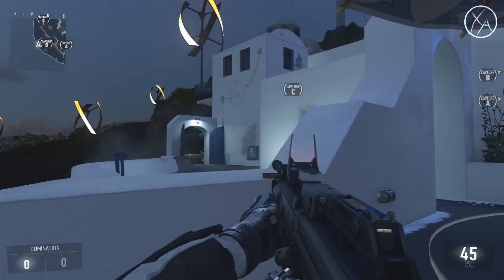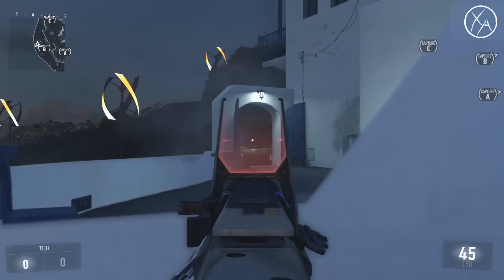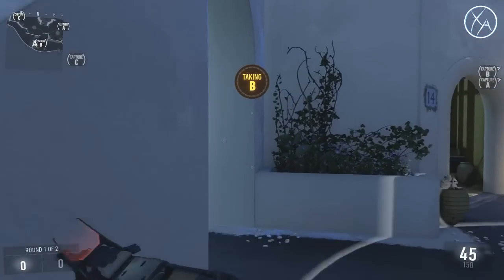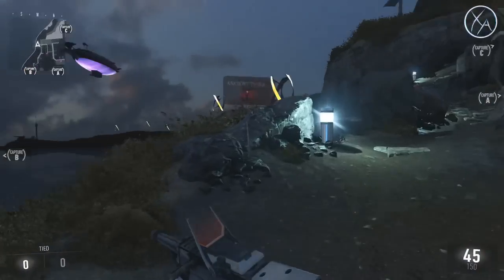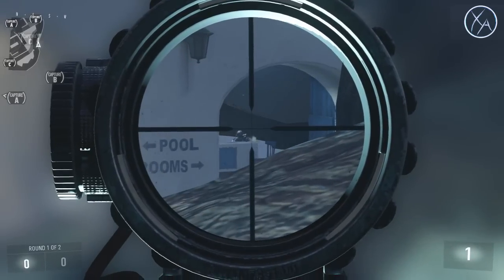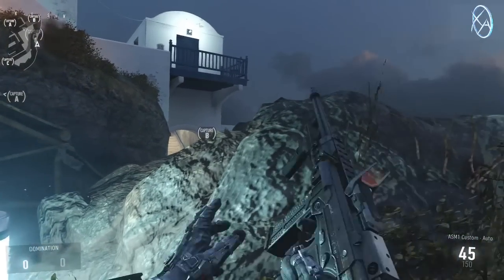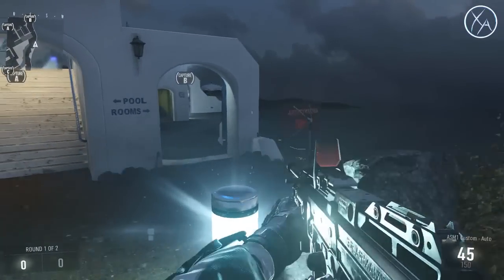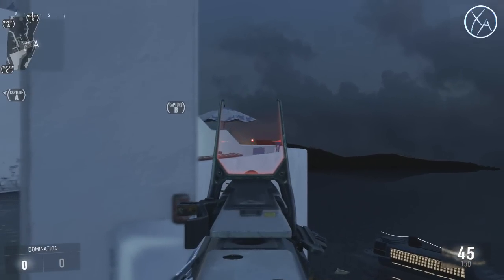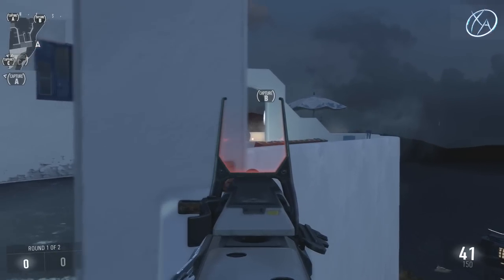If the enemy holds the B flag and you're coming from C trying to get to B, a lot of the time somebody will be sitting right here locking down this doorway effectively with great cover. As you come through that doorway you have no cover at all. The first counter is way back here — just crouch, use this for cover, and pick them off right through there. Typically he's not even looking this far back. The second counter is when you push up and get behind this pillar — you can peek this side and even around to that head glitch spot.